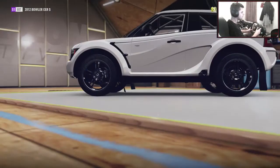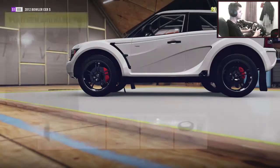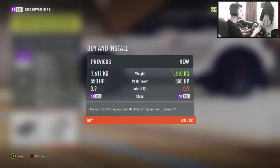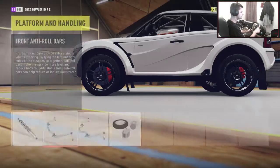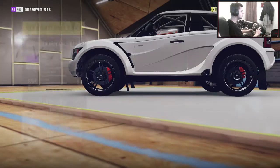Onto platform and handling now. Race brakes - why not, they look sick on this car, pretty on display as well. Storm island upgrade - we're gonna jump ahead and put that on for the off-road suspension. Race anti-roll bars on the rear as well.